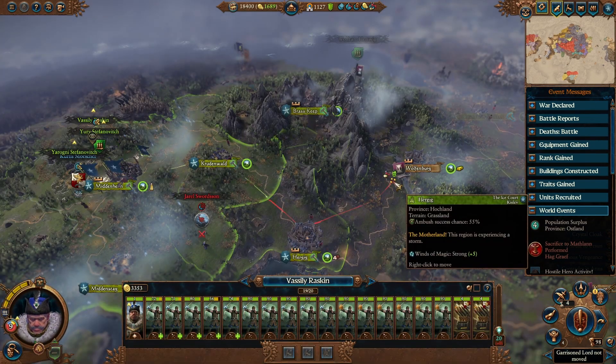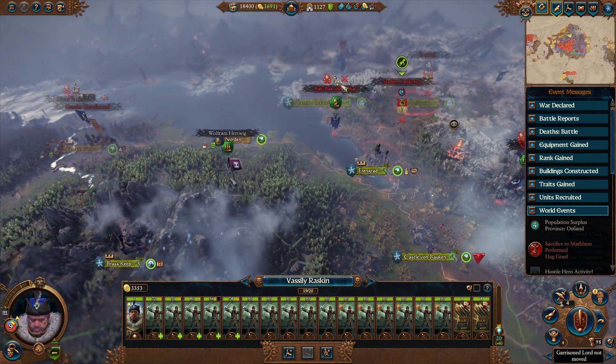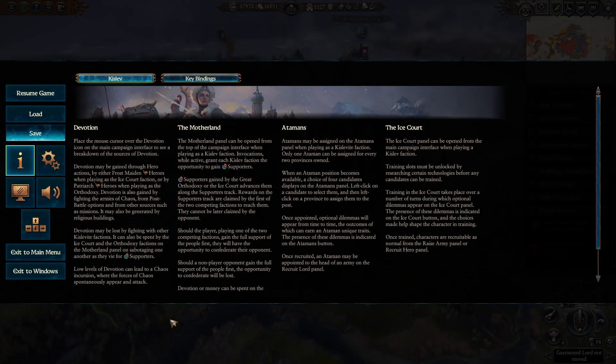Our first order of business would be moving this army, which has 19 units and no heroes attached, toward the city of Arangrad. When this army uses all of their movement points, we are going to locally recruit one unit — in this case one costar. Then we're going to save the game and reload the save right after that.